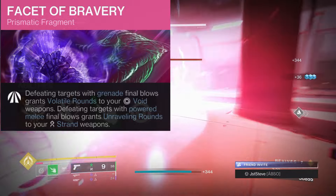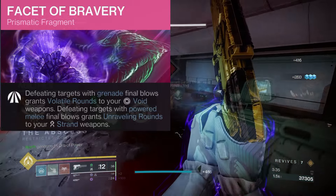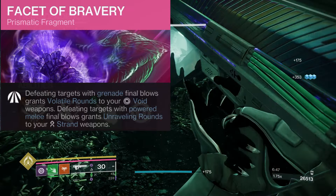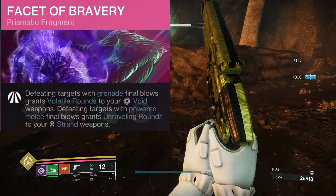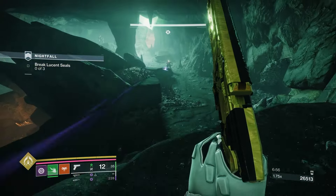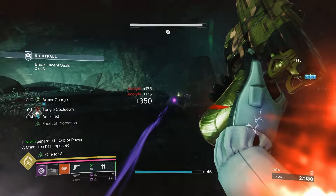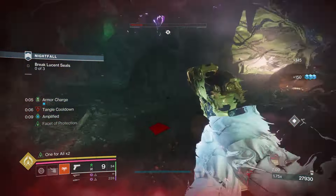For the third fragment run Facet of Bravery: defeating targets with grenade final blows grants Volatile Rounds to your void weapons. I'm running Graviton Lance, so grenade final blows give me pretty much infinite Volatile Rounds given the high ability uptime. Defeating targets with powered melee final blows grants Unraveling Rounds to your Strand weapon, so The Call gets infinite Unraveling Rounds — it goes absolutely bonkers.